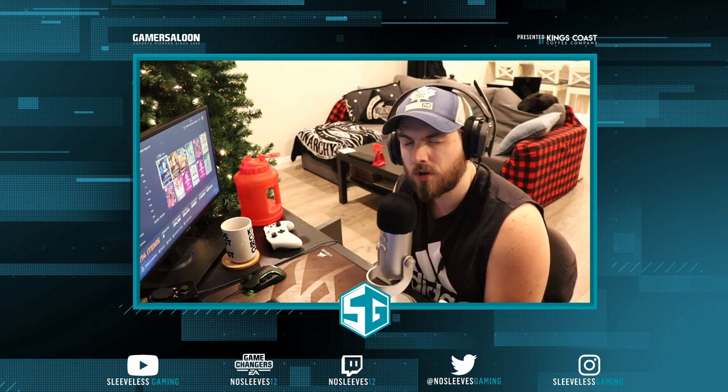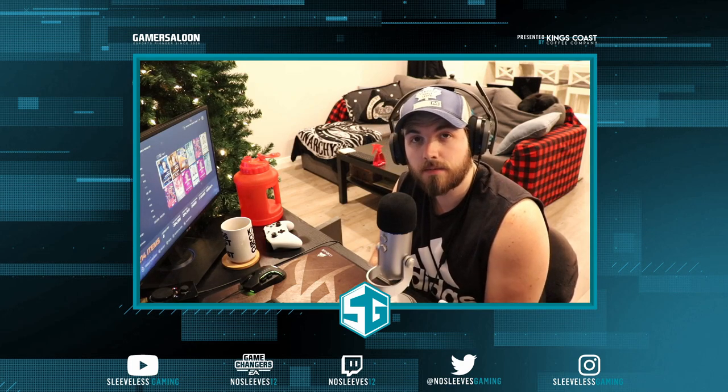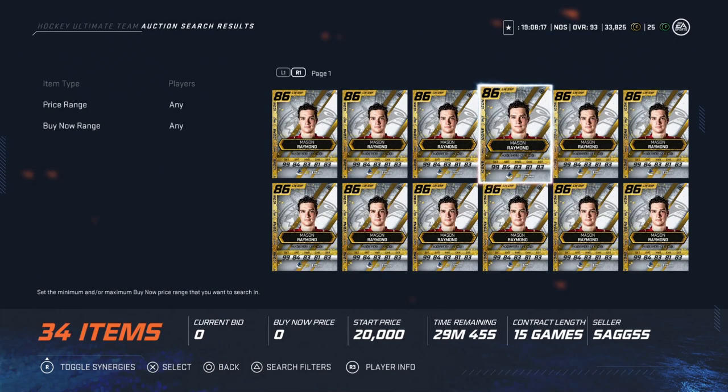This video is going to be all about price ranges, and I hope you guys like it. Let me know in the comments down below and always subscribe if you enjoy the content. Alright, so zero to 25,000 coins — these are the guys you should go after if you've got 25,000 coins or less.